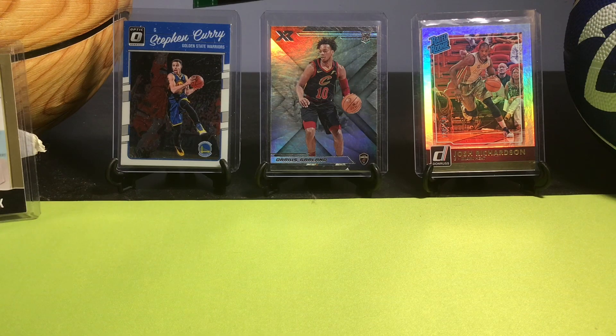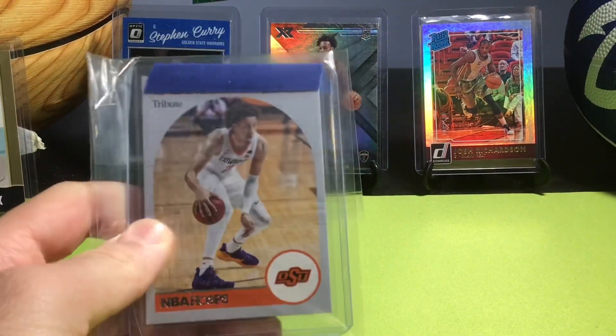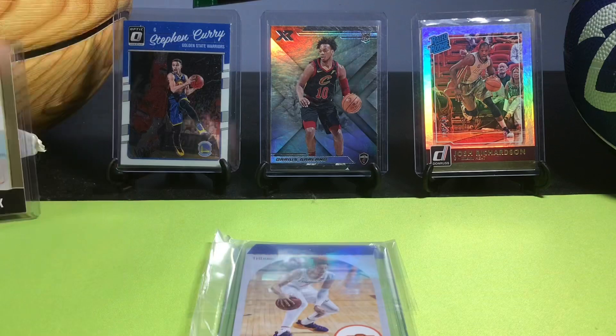I'm going to start off with the mail day because it's relatively quick. The first card we have is a Cade Cunningham Hoops Tribute — not a bad one to start off with, and Cade has actually been playing pretty solid, so that one's pretty nice.